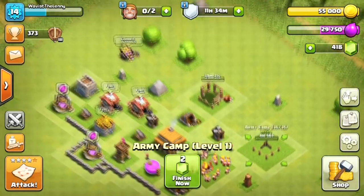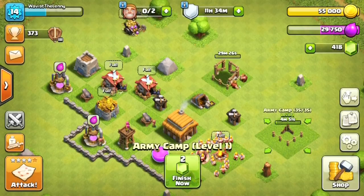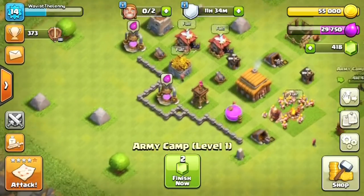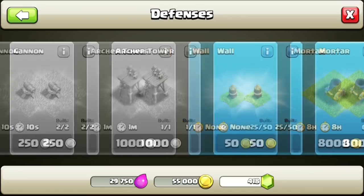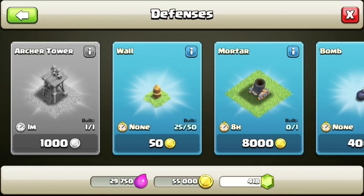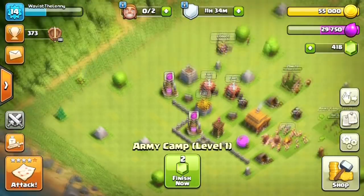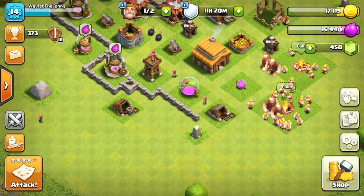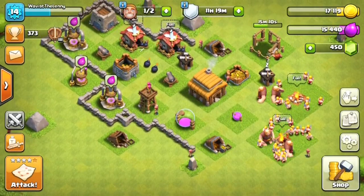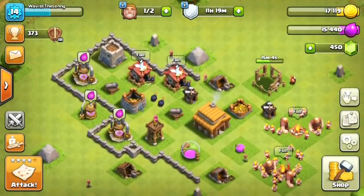We're going to build the army camp too since it only takes five minutes, and then try to find a base to attack - a live commentary attack. Since we only have 55,000 gold, I'll wait for the army camp to finish, then upgrade some walls to level two. I also put down the bombs and the new storages we got from upgrading to Town Hall three. Our base is looking a lot more full - a lot more aesthetically pleasing.